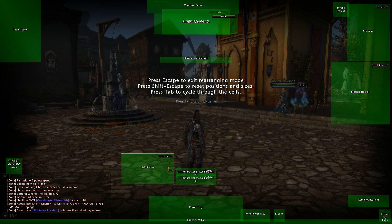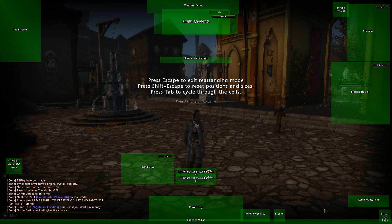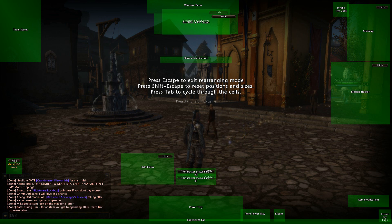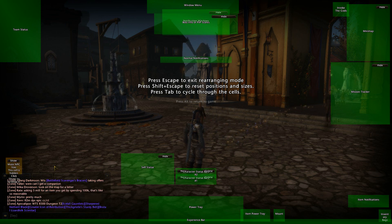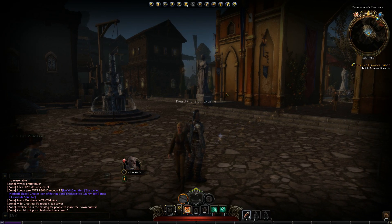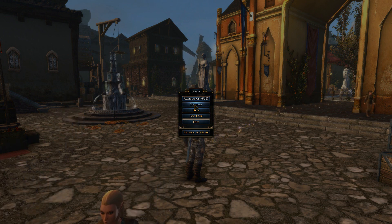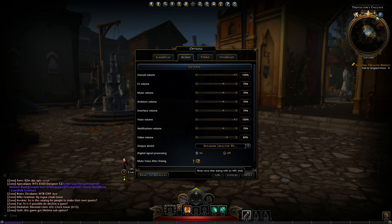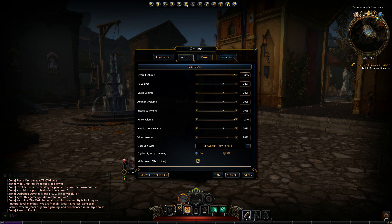I don't know what the point is of having this self-status one to be honest. But I like the fact that they enabled the option to actually go into the audio and disable the mute voice after dialogue, so they don't keep talking on after you're done with the NPC.